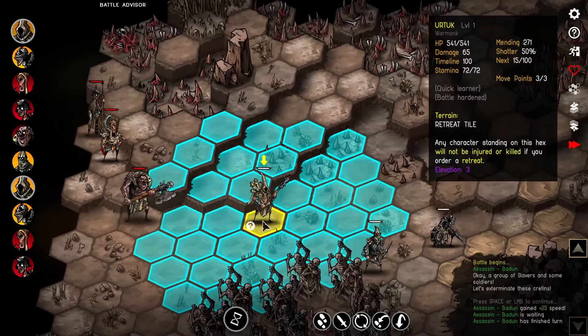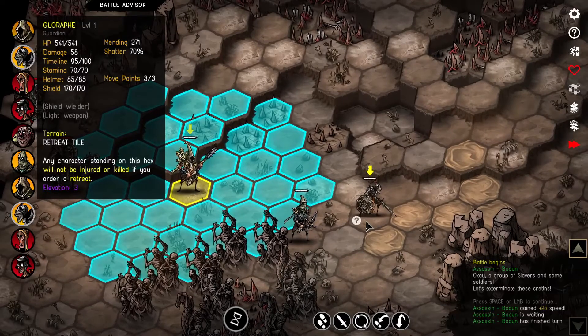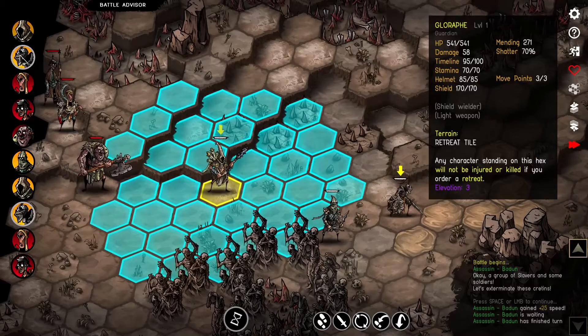My Warmonk has reached 100 here, so it's his turn and he's ready to act. The next one on the timeline would be my guardian, who has a value of 95. He's second because there's no other unit with a higher value between 100 and 95.